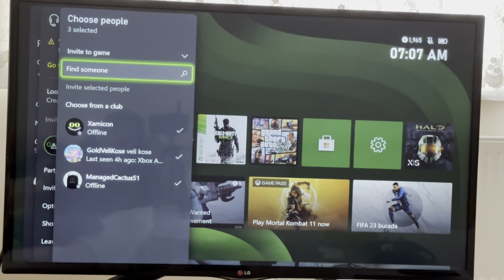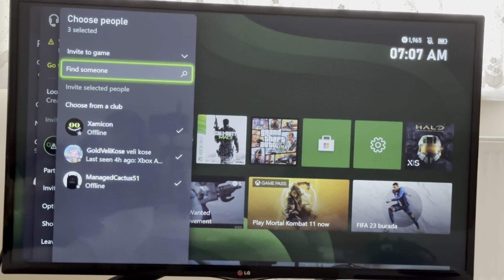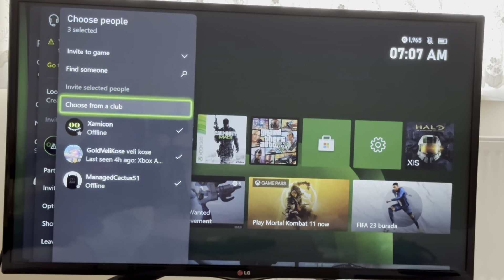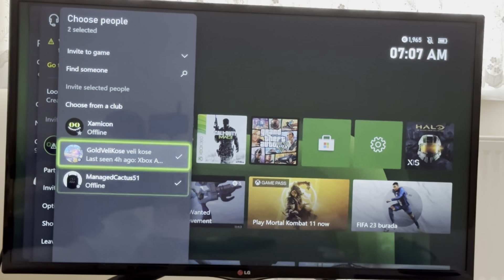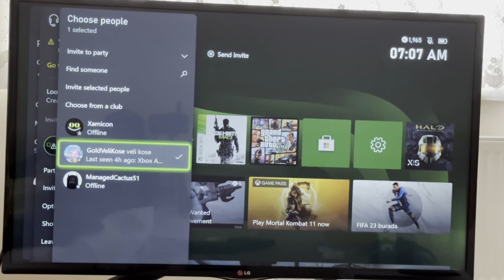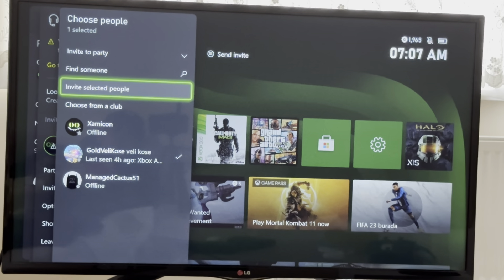The reason why I cannot invite them right now is because the players you are inviting to your game need to be in your party first. If they are not in your party, you basically cannot invite them. So if I click on the party option, I can actually invite them — as you can see.